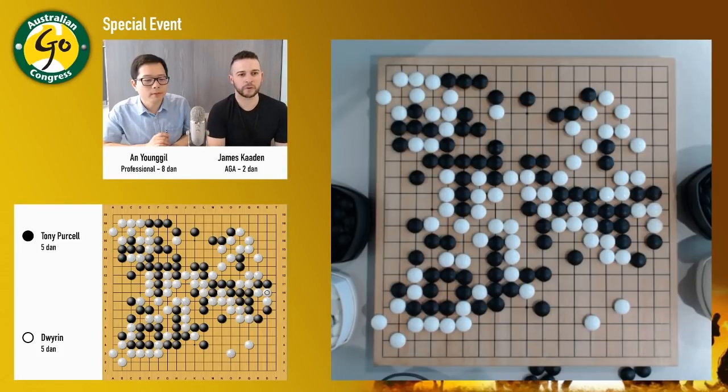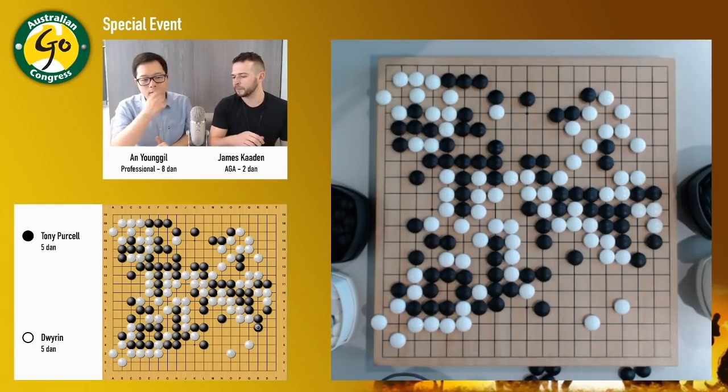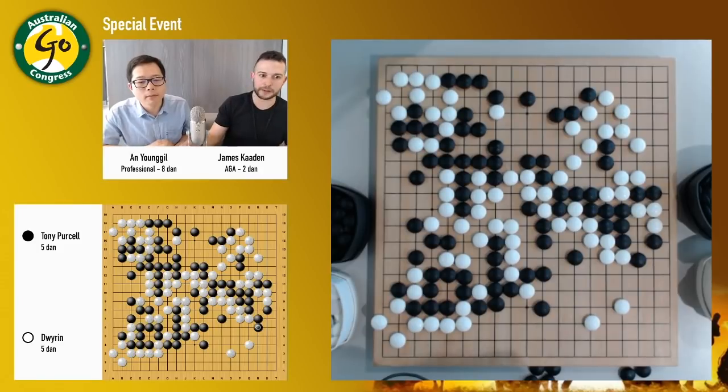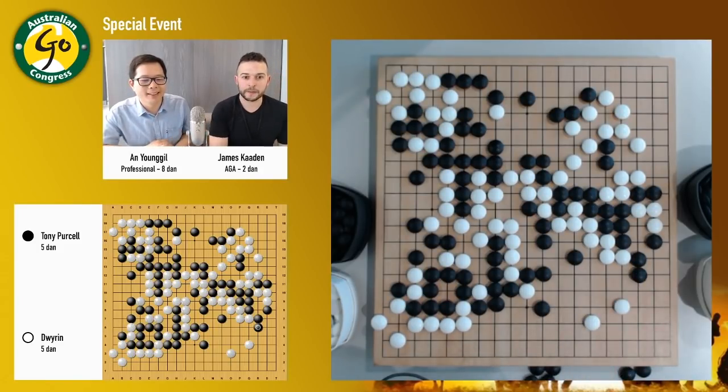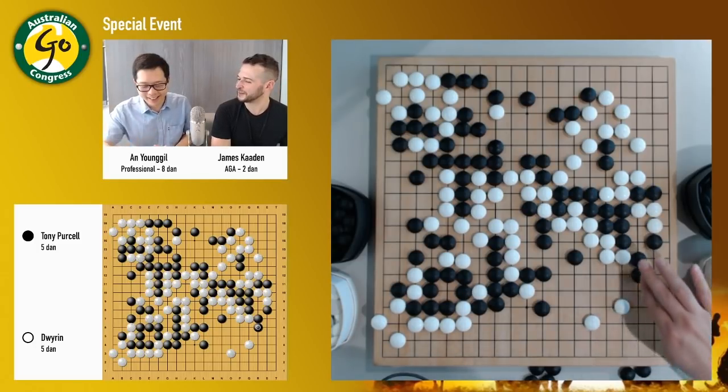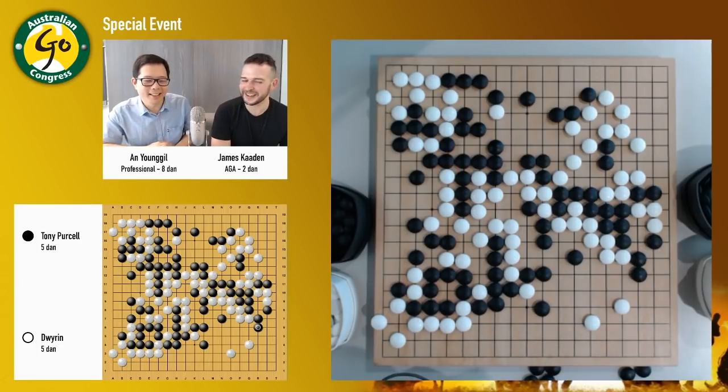In terms of what to look for in games, maybe the things to pay attention to are the fact that the two players don't always follow each other around the board — players will play away to big points whenever they can. We miss your game commentaries. We might have to do a few more in future if you have time.